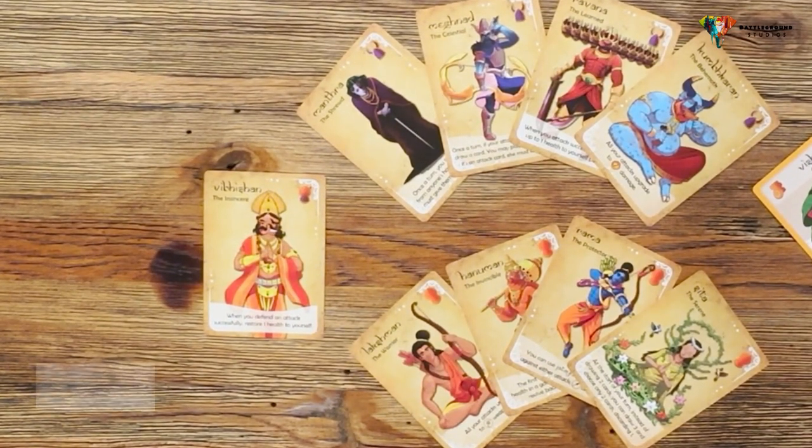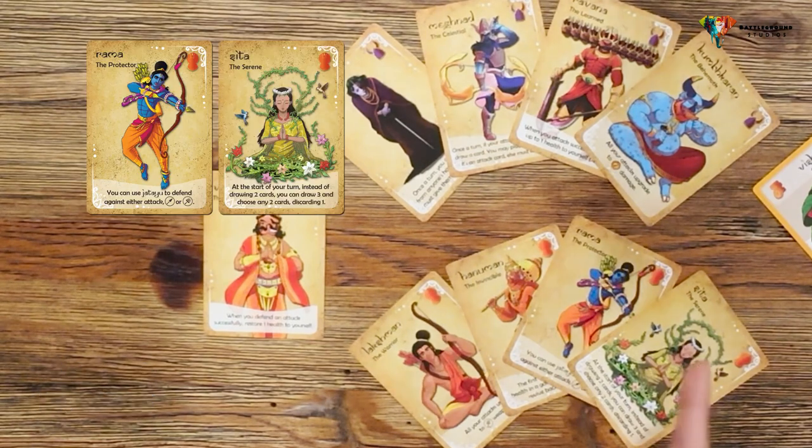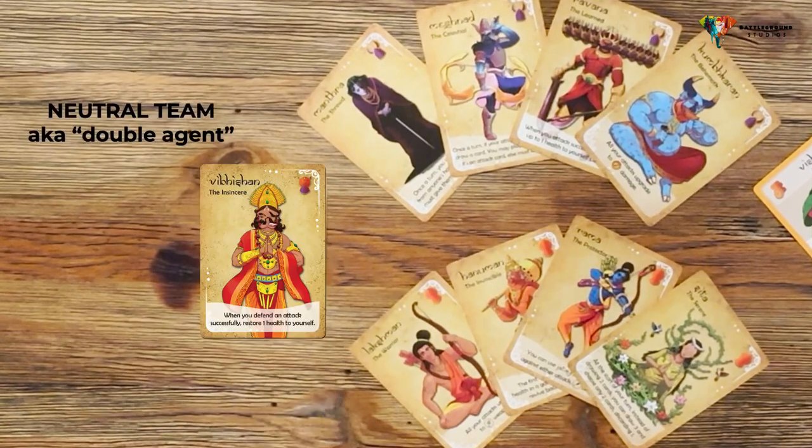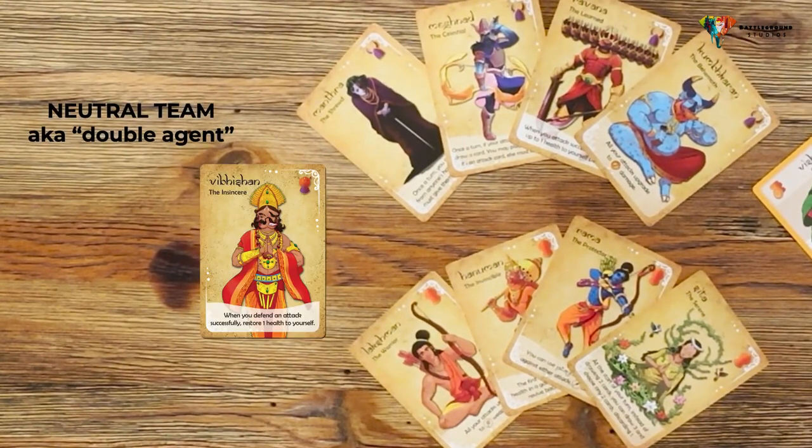There are three teams and every character belongs to one of them. There's team orange, team purple, and team neutral. You can think of team neutral as a solo double agent.